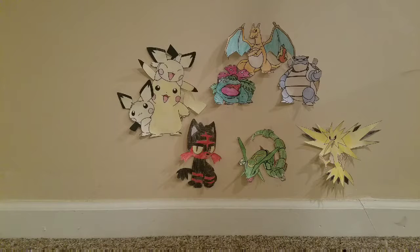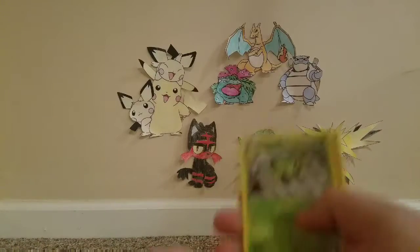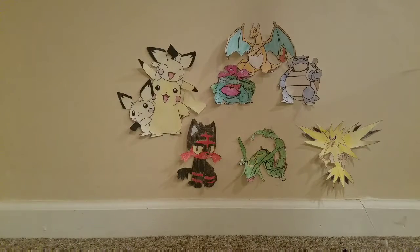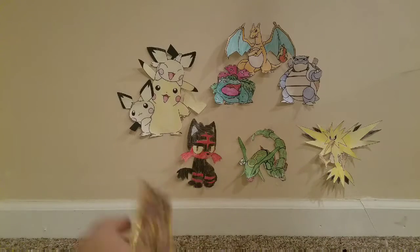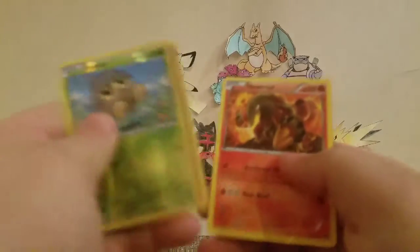We have our cards and I'm going to show you guys which cards we got for each set. First one is Ancient Origins — we got Spinarak, Quagsire, and Special Electric Energy. Let me know what you guys think about that one. Our next one was X and Y Breakpoint — we got Seedot, Clefairy, and Heatmore.